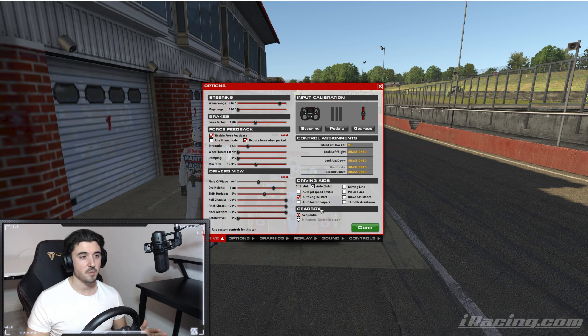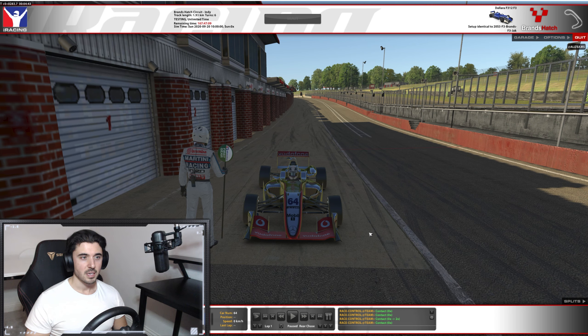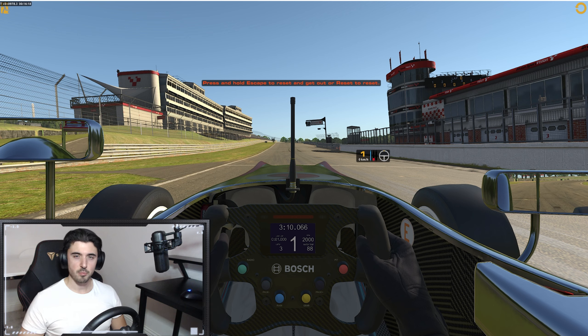That gentleman clearly had none of these on, which is why he had such a big issue off the start. Select auto clutch — it just makes your life so much easier. We never use the clutch throughout an F3 race, and for the sake of simplicity and making sure you get off the line without ruining everyone else's race, this is essential. Click done and we can head back to the start line.